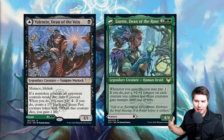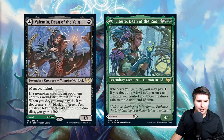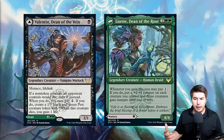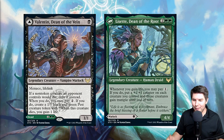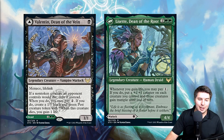Lisette, Dean of the Root is a four-mana 4/4 — whenever you gain life, you may pay one; if you do, put a plus-one/plus-one counter on each creature you control and those creatures gain trample until end of turn. That's a little busted. In a green stompy deck with food tokens, scavenging ooze, or Cling to Dust for consistent life gain, you could put counters on everything and give trample repeatedly on the same turn. Valentin and Lisette together might make this one of the best Dean pairs for constructed.